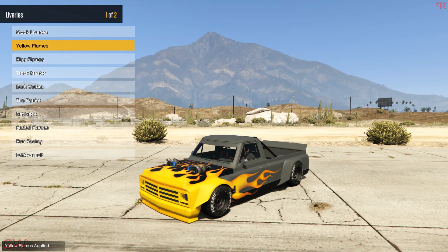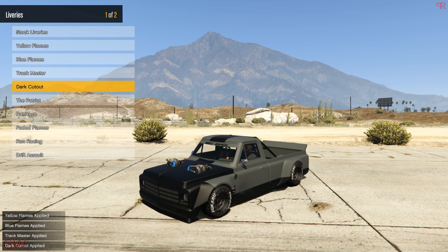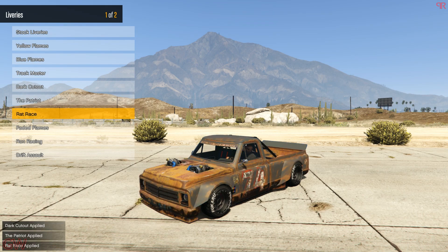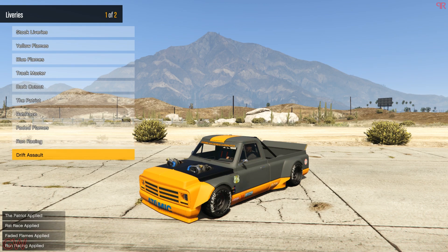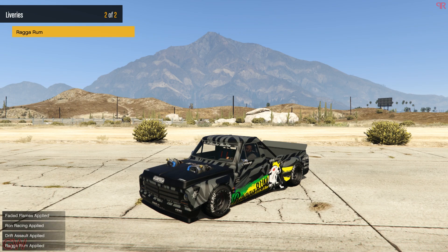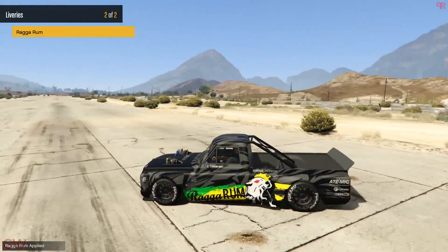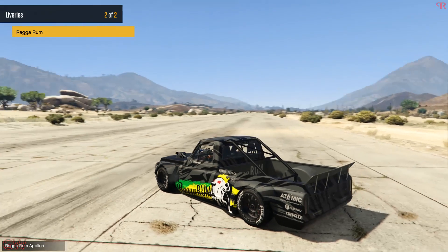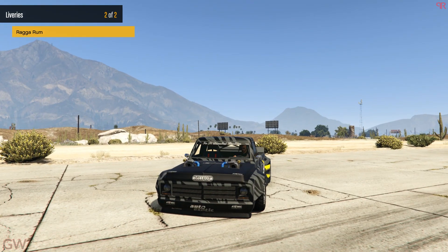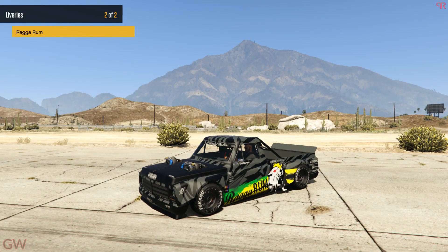Going to the liveries — we have the Track Master, Dark Cutout, Patriot, Rat Race (the rusty ones), Rusty Flame, and Drift Assault with the US flag. And finally, we have the real life resembling one: the Raga Run. Rockstar changed it up a little bit, but you've got liveries all on the sunroof, front hood, front bumper, everywhere — just like the real life one. I pretty much like how this came out.